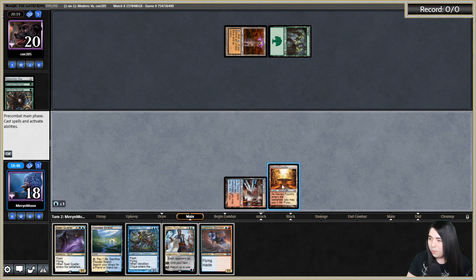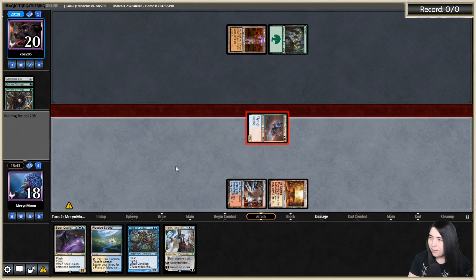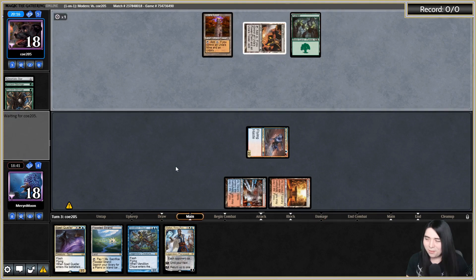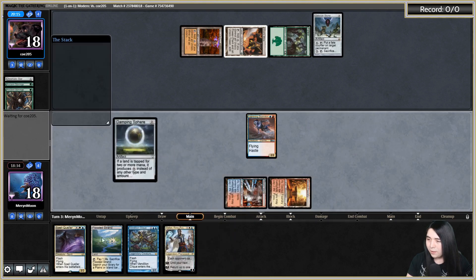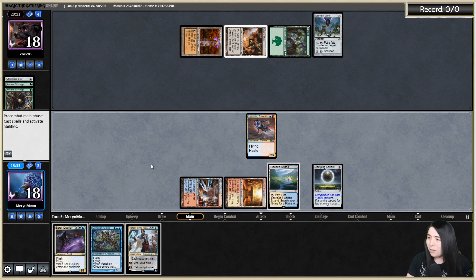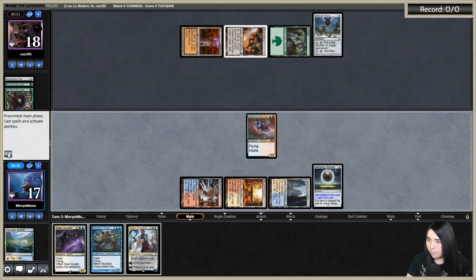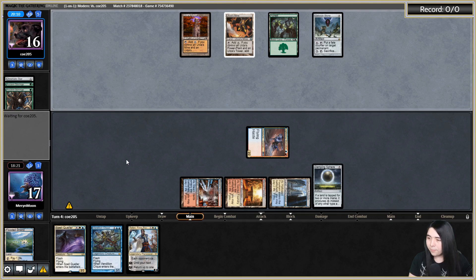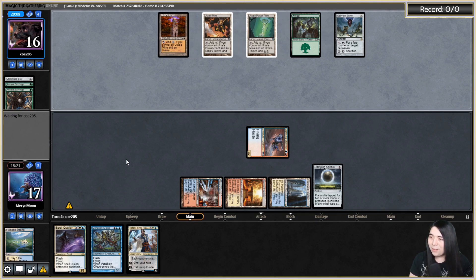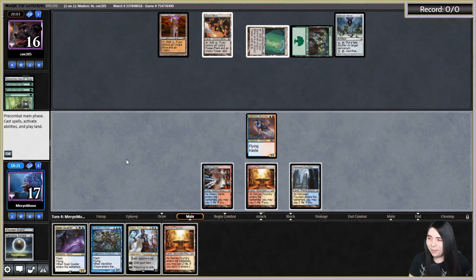All right let's go blue-red, Lightning Stormkin gets in there for two. Oh would you look at that — not natural Tron, I can't believe my eyes. But they're still going to have turn four Tron. O-Stone. Well I'm going to have to go Damping Sphere and then I can fairy-bounce the Oblivion Stone. I want to draw Brazen Borrower so I can bounce the O-Stone again. They're going to Wilt that — that sucks.